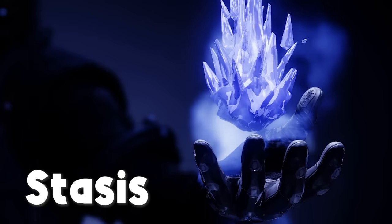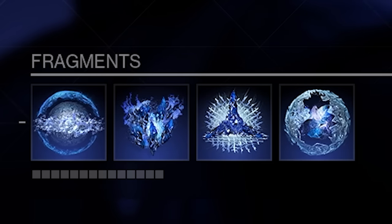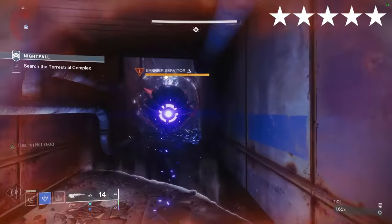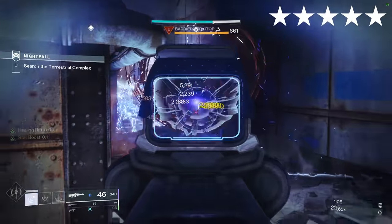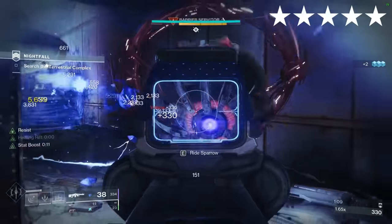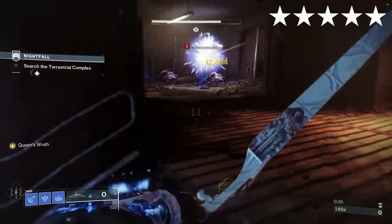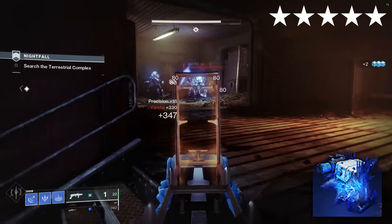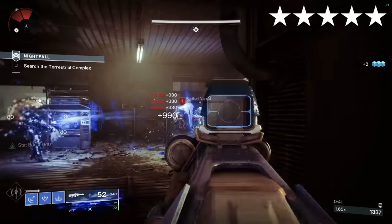Osmiomancy Gauntlets. Stasis. Aspects: Ice Flare Bolts, Bleak Watcher. Fragments: Torment, Fissures, Hedrons, Chains. With this armour piece equipped, we gain two Cold Snap Grenade charges. When you directly freeze targets with your Cold Snap Grenade, you gain energy back — useful when there are large groups of enemies close together. However, when enemies are more spaced apart like in Nightfalls, you should be charging your grenade for a Stasis turret. I'd argue this is the best Stasis build in the game across all three characters.